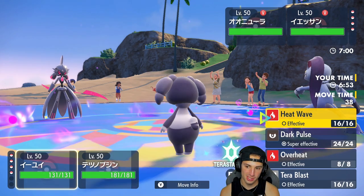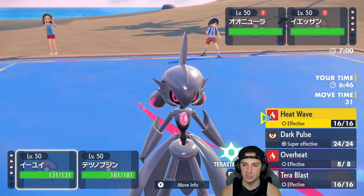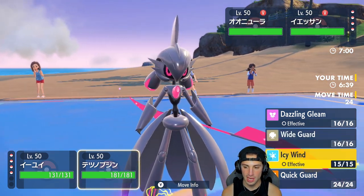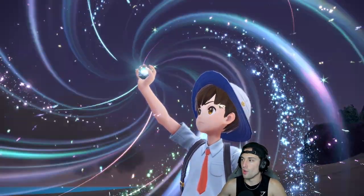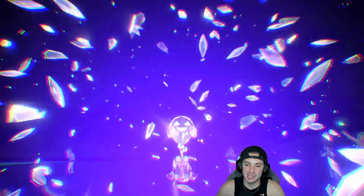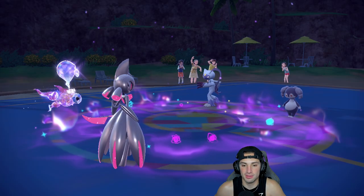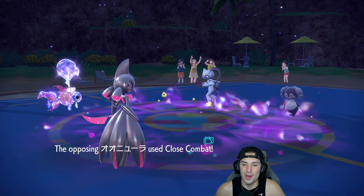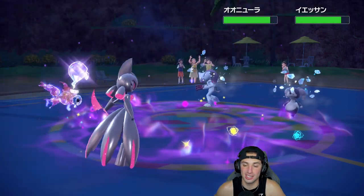I decide to Tera with Chi-Yu because I know Sneasler is going for Close Combat, and I Heat Wave across the board. I'm also going Icy Wind to slow down Sneasler so Chi-Yu can outspeed it next turn. Indeedee uses Follow Me. Close Combat flies into Chi-Yu — Tera pays off — and we learned from our past battle mistakes. Icy Wind slows Sneasler down significantly — next turn Chi-Yu and possibly Iron Valiant can outspeed it.